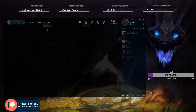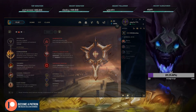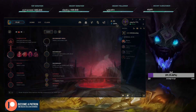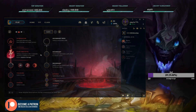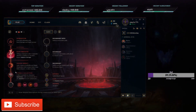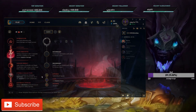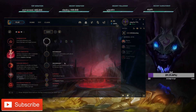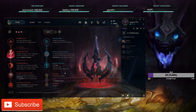These are the runes I prefer to take on Kha'Zix. There are four or five different pages. To start off, you can do the basic Electrocute page: you take Electrocute for the damage, Sudden Impact for your jump, Eyeball Collection because it gives you more AD as you get kills and takedowns, and then Ravenous Hunter for the healing.